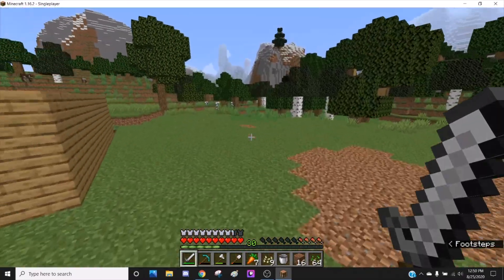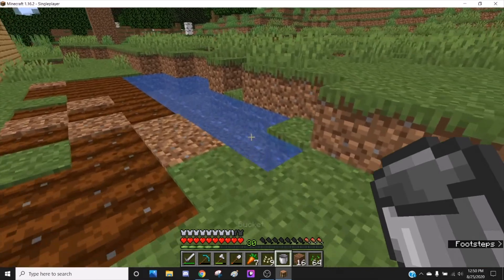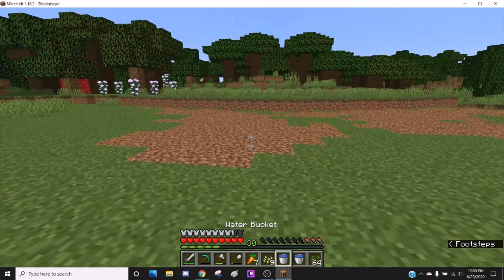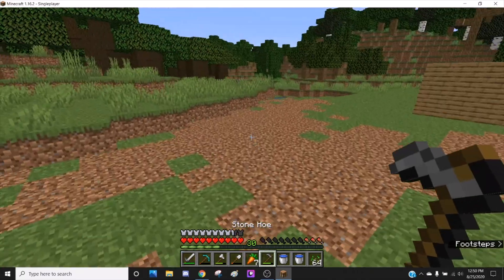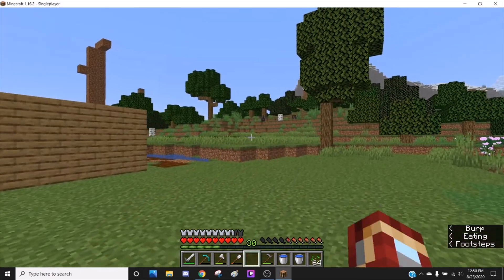And there we go. I made this nice and flat. Now, basically, what we're gonna do is make a nice little area where we farm. Makes sense? Perfect. I am hungry, let me eat. Yum yum yum.